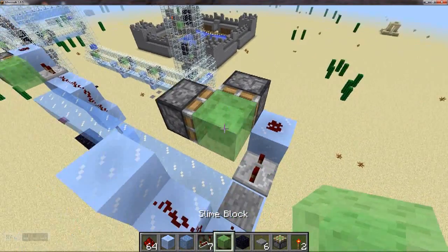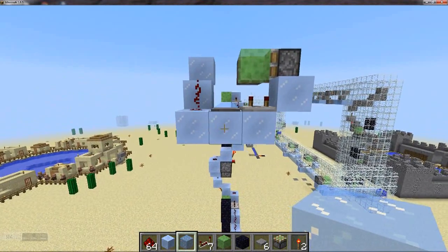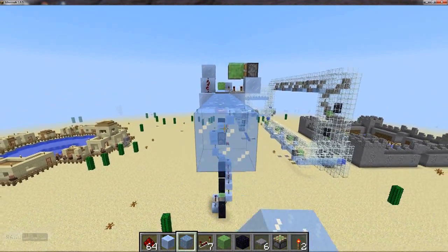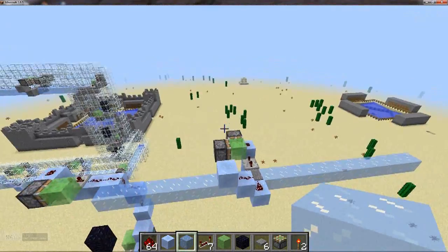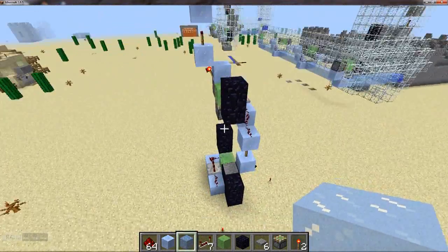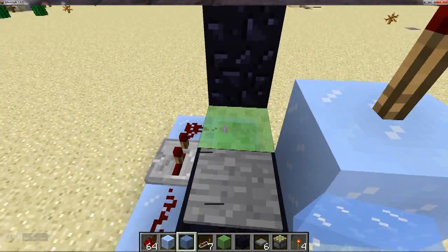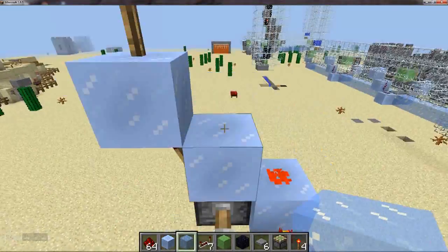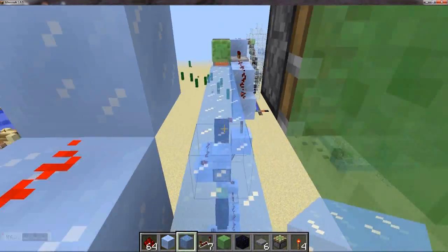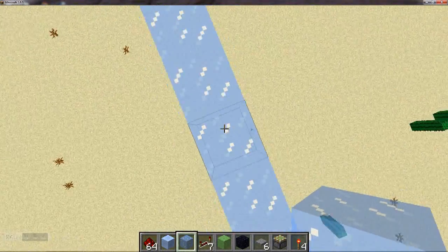So after we've gone up the elevator, we get pushed in this direction, and this block is just going to push us along further again. So wherever you stop after you've been pushed along the slide, that's where you want to build another repeater. So let's give this a go. So yeah — pushes along again, and we've stopped on this block here.